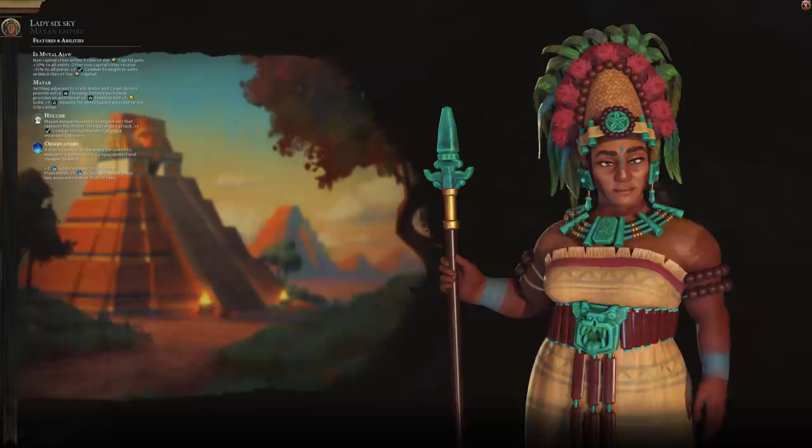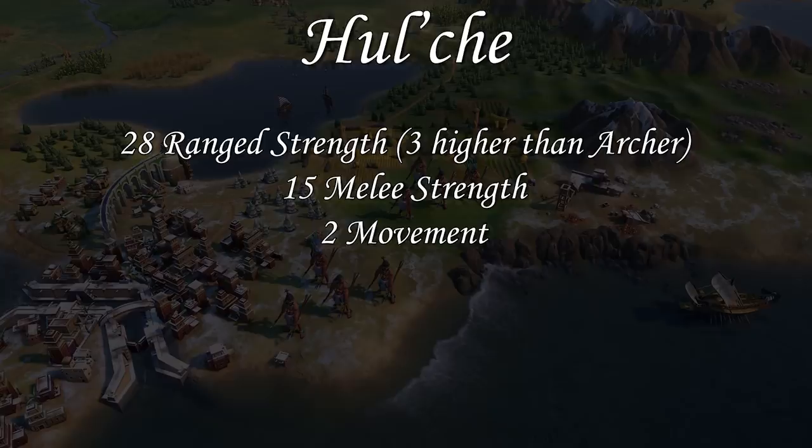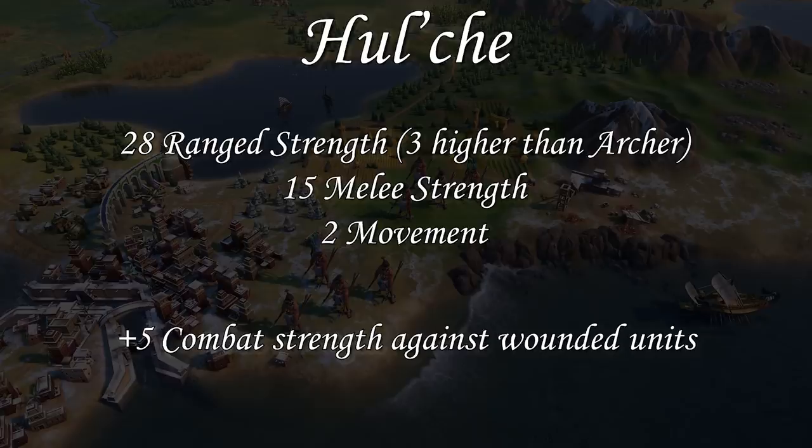Now let's talk about the Mayans' unique unit — the Hualche, which is a replacement for the Archer. This unit has 28 range strength, three higher than the Archer. It also has 15 melee strength and two movement, both the same as the Archer. Its unique bonus is that it provides plus five combat strength against wounded units. The Hualche is a very strong unit, and it's great that it replaces the Archer because you can upgrade from Slingers directly into the Hualche. The extra base combat strength is nice, and with multiple of them together you can really tear people apart by getting that five combat strength against wounded units. This unit is very strong early on for a nice early power spike — great if you get forward settled.